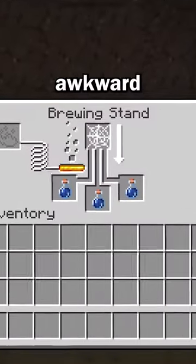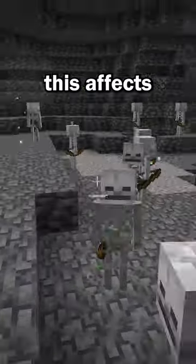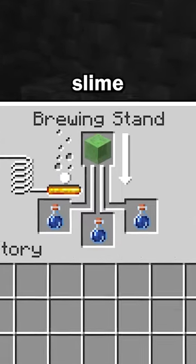This can be brewed with an awkward potion and a cobweb block. Next is the Oozing Potion. This affects entities by spawning two slimes when you kill a mob. This is brewed with an awkward potion and, you guessed it, a slime block.